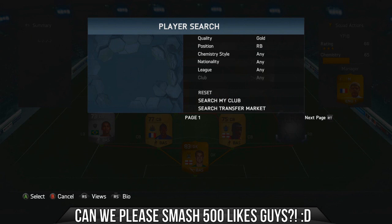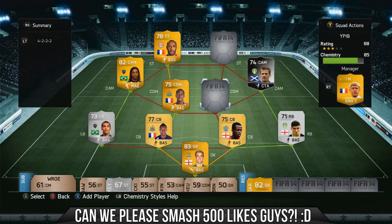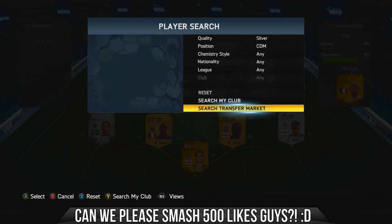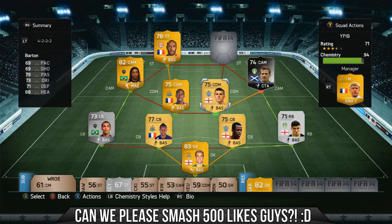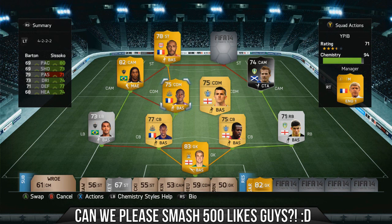Next up at right-back we have — I believe it's Byram, Sam Byram — a Leeds player, getting that link with McCormack and a strong link with Nua. In defensive mid we have Joey Barton. This man's not afraid of controversy, but he actually fits this squad perfectly — being a Championship player and English, getting that link with Nua and still being gold. He did a really good job enforcing the midfield with his strength, defending, and decent passing, and sitting next to Sissoko who's got all the pace.